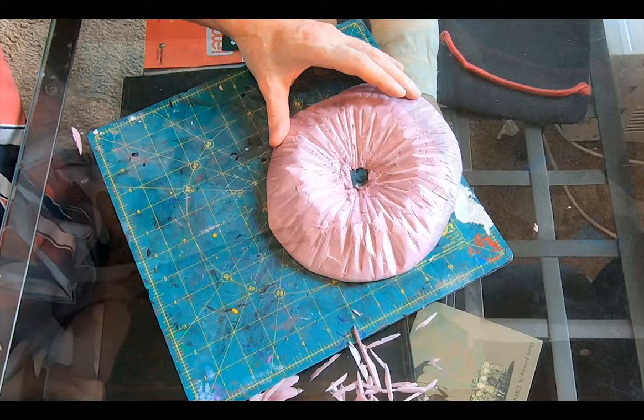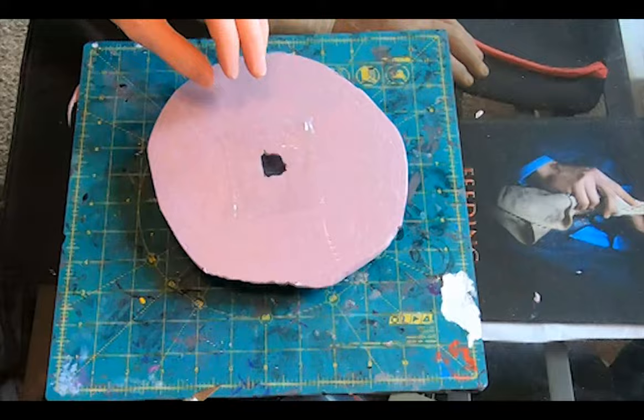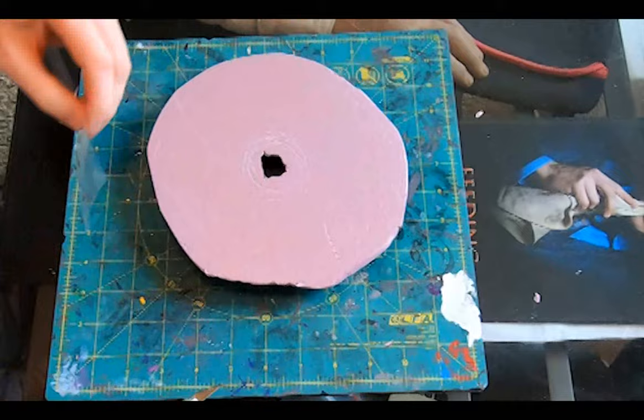I cut out a square of plastic from a bag something arrived in. I applied a full solid circle of super glue around the bottom of the hole and glued the square of plastic into place to get a watertight seal, so I can fill up the pool and not have it spill out all over the place because of the breach.